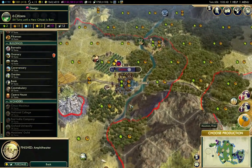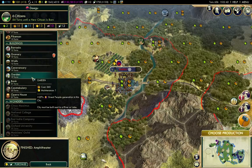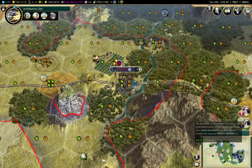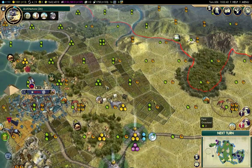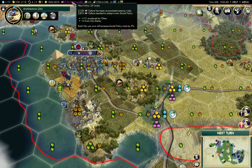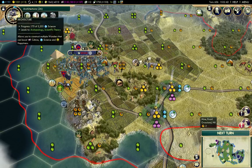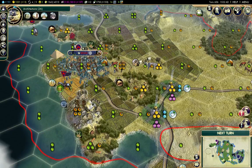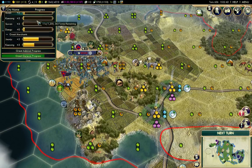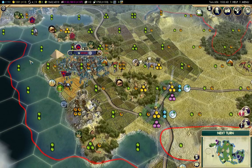I have an amphitheater there. I'm going to build the bank. It's 25 turns for a policy. A great writer would be nice about now — we can actually find out the great people progress. Great engineers are a long way off. Great merchants, great scientists, great writer — he has 651 turns. So, yeah, we're not going to get one.